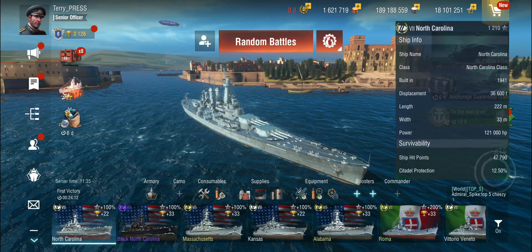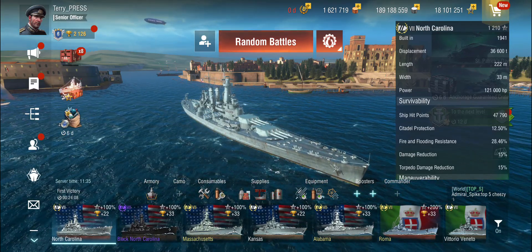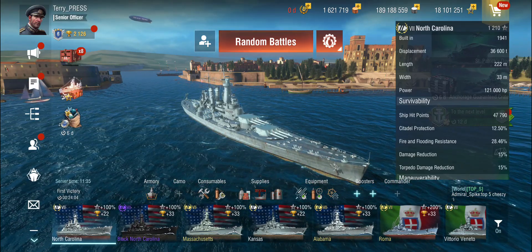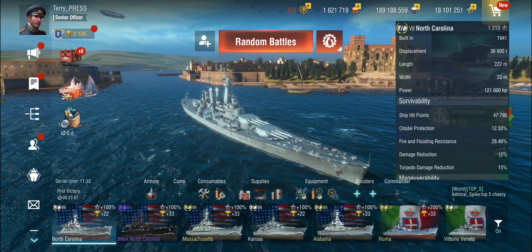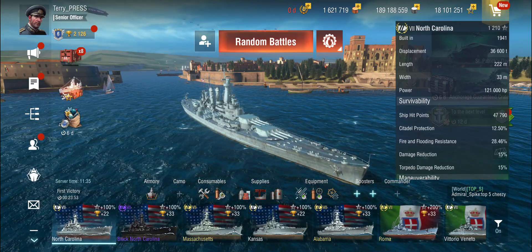Because these are factors and they're cumulative, you could also put the damage control system modification in there for another 10%. We went up to almost 30%. So it's about six-point-something percent less damage that you'd be taking from fires and floods. You can build ships in that direction — just be aware that these modifiers are not additive, they are multiplicative factors.